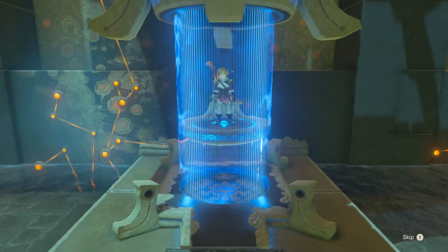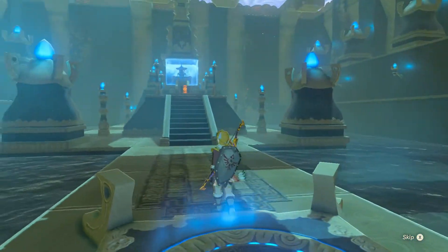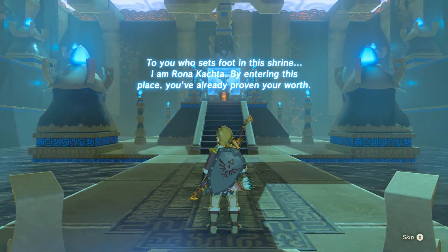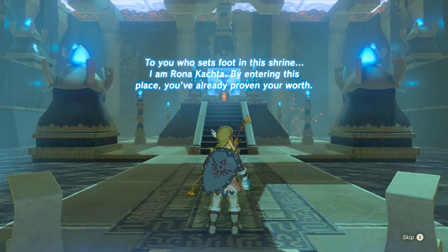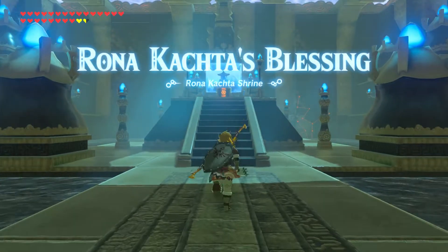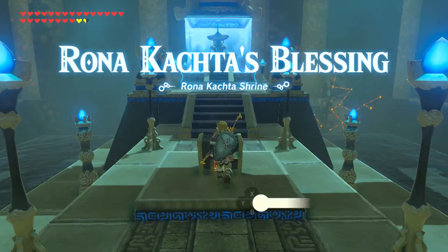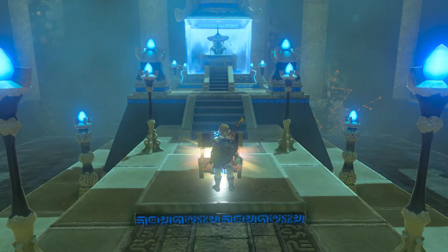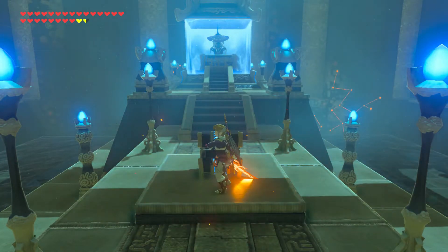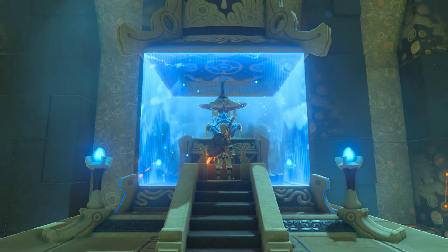Here we are in the shrine, and it appears to simply be a blessing shrine. It seems that getting past all those Guardians was trial enough, because as we enter, the monk tells us: 'To you who sets foot in this shrine, I am Ronakacha. By entering this place, you've already proven your worth.' Ronakacha's Blessing! I was hoping for something a little bit more challenging, something a little bit more Guardian-oriented perhaps. But instead, what we get is a Great Flame Blade — not really something I've been dying to add to my inventory, but I will certainly take it. And more importantly, the spirit orb.